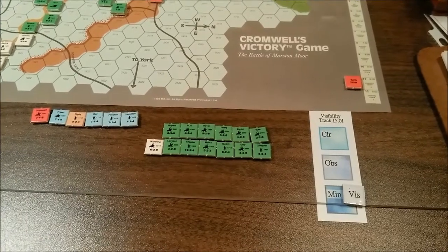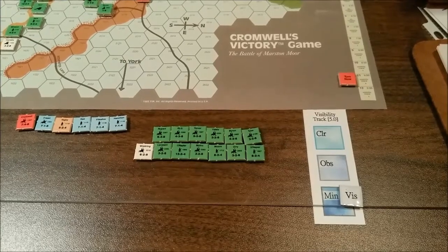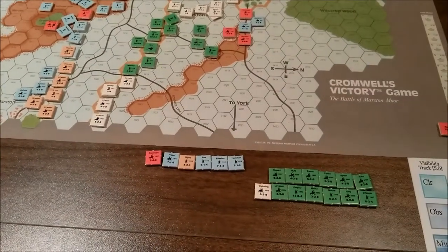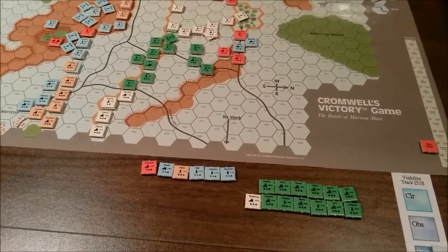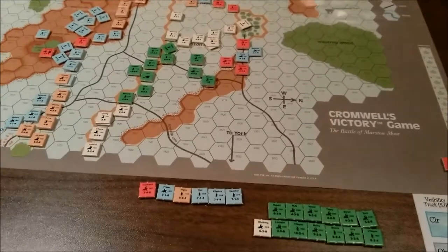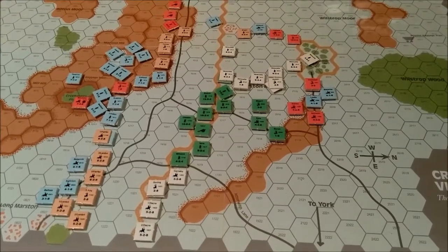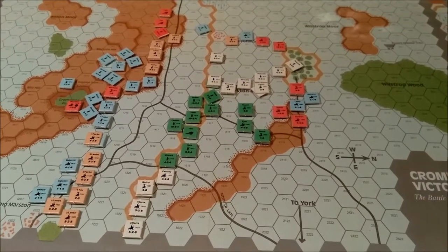Here we are at the beginning of turn 11. I'm going to go ahead and call the game, because visibility has been at minimal for a couple of turns now and it's most likely just going to stay that way. The Royalists have lost 68 strength points of units; the Parliamentarians have lost 40. The Allies have a demoralization threshold of 115 and the Royalists one of 100, so the Royalists are closing in on demoralization. With minimal visibility, cannon fire can only reach two hexes, movement rates are cut in half, and it's almost impossible to rally disrupted units. Neither side really has the strength to strike the decisive blow.